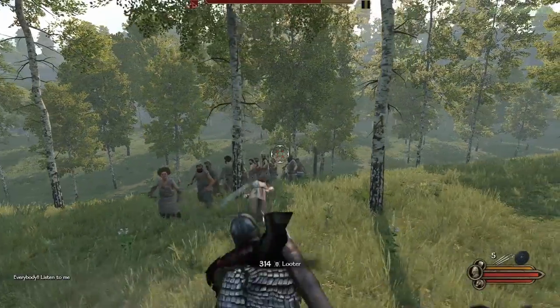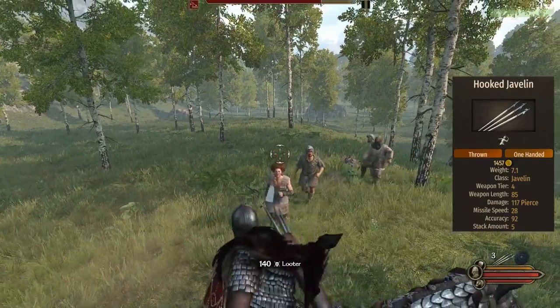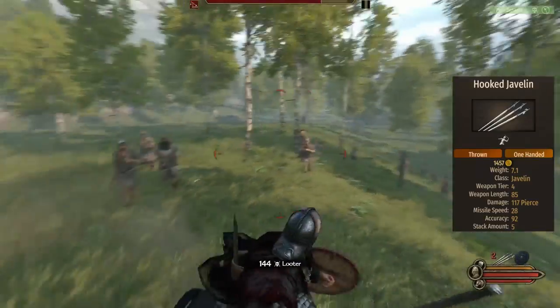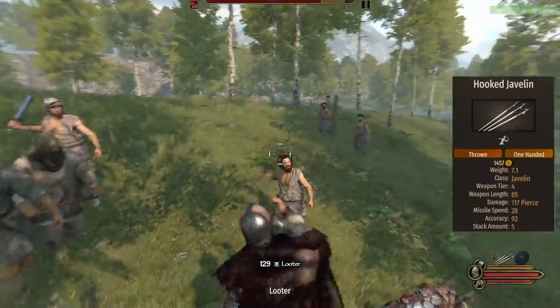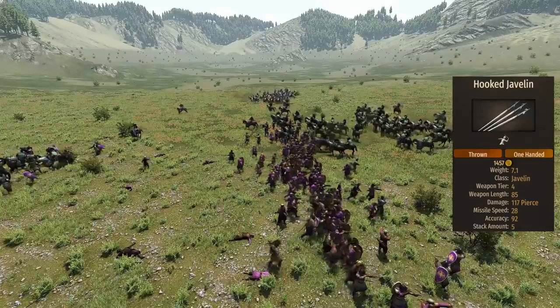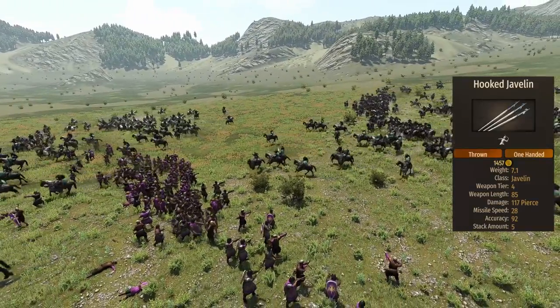The most significant weapon of the Skirmisher is one stack of hooked javelins that brings a base damage of 117. Not enough to one-shot heavily armored units without perks, but can make quick work of most mid to low tiers. The weapon length is also 85, a bit on the short side for a makeshift spear, and in some situations they will end up using the javelin as a spear.